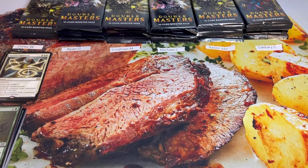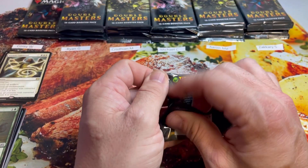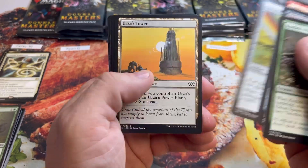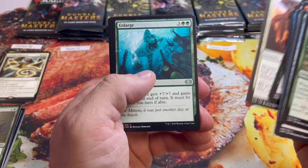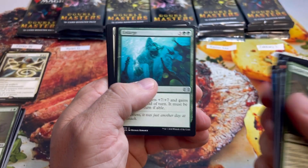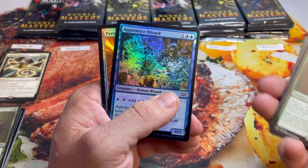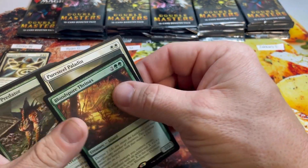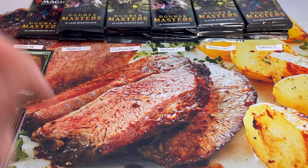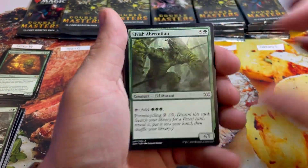Out of this set we're looking for the Mana Crypt and the Force of Will — there are so many other good cards, the set is absolutely loaded, but those are the top-tier hits. Pack three: Fatal Push, very nice — there may be a slight misprint there. Pure Steel Paladin, a really good hit, and a Bloodsport Thrynax Wizard and a Spellbomb. Six more for Cory, no mythics yet.